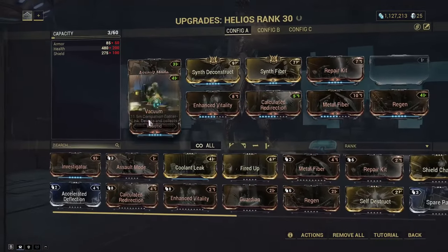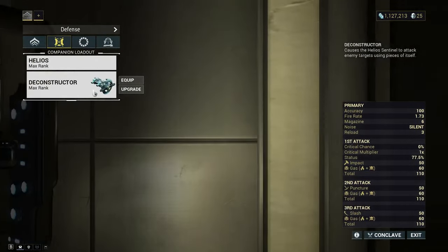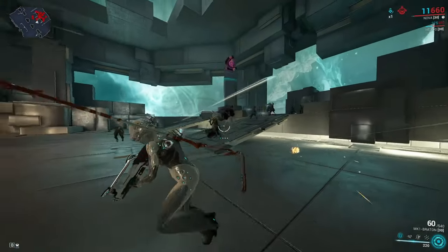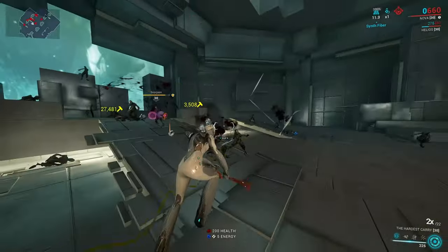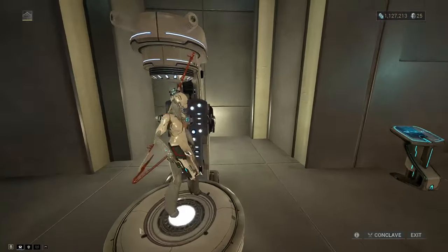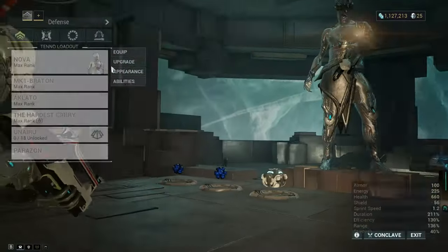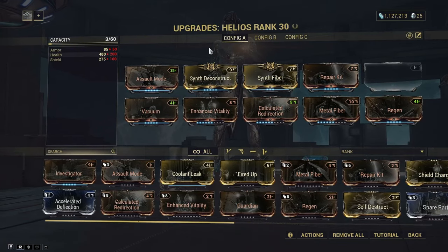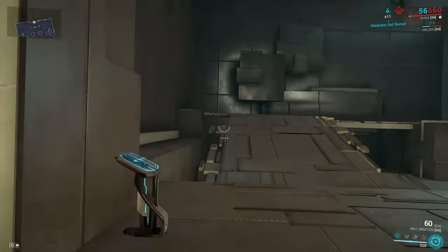For the companion, I recommend Helios with the Deconstructor sentinel weapon modded with Gas. It shoots enemies and creates gas clouds that damage everything nearby, giving all those enemies a chance to drop health orbs — which then feeds your Equilibrium energy loop. You can put Synth Deconstruct and Synth Fiber on any companion, but Helios with the gas Deconstructor is definitely the best for early game and the easiest to obtain.